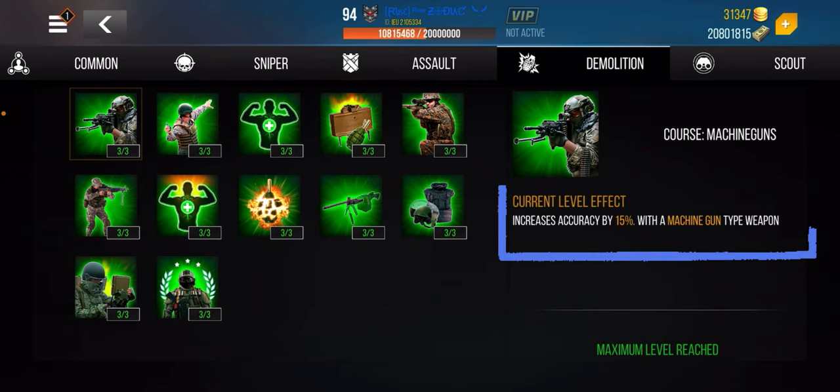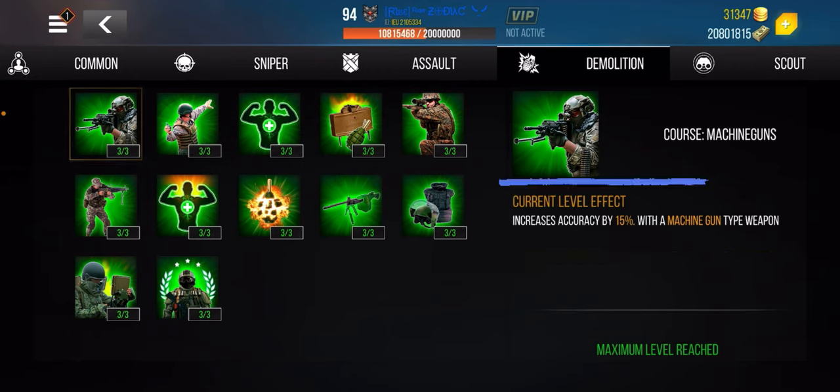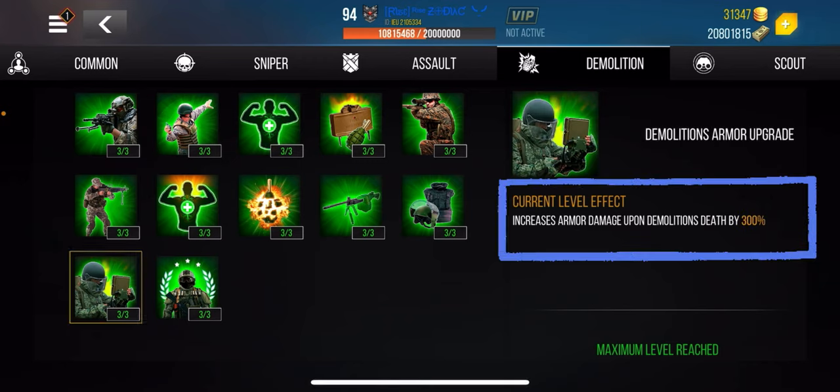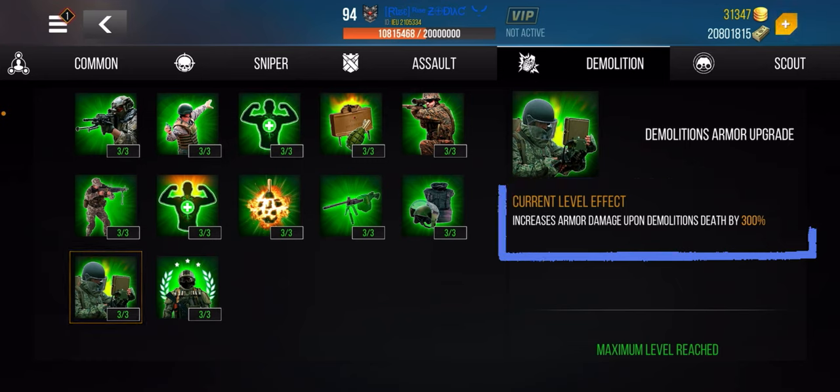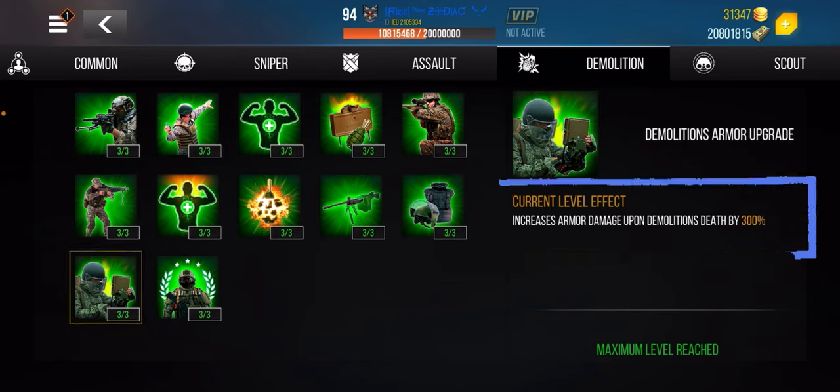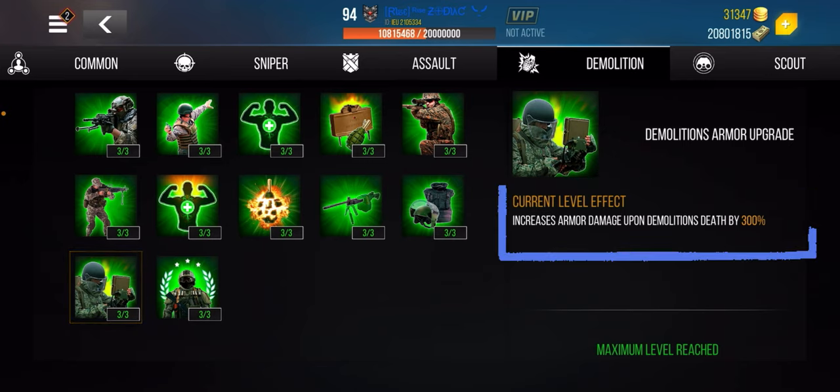In the demo mod section, if you're using demo mine armor with a sniper rifle, unlocking all three stages increases your armor damage on the militia death — so when it explodes, damage increases by 300 percent. That's insane — like being a suicide bomber. However, if you're a sniper rifle user, I'd highly recommend not doing this unless you're a strategic player bringing the MK14 with demo mine armor into point capture.